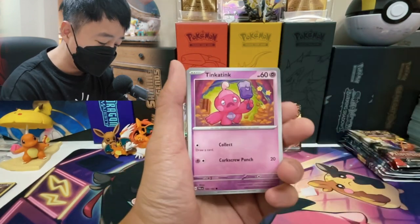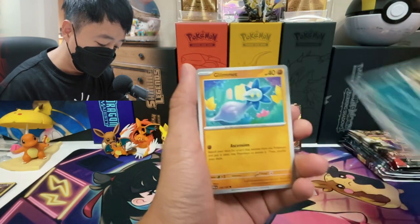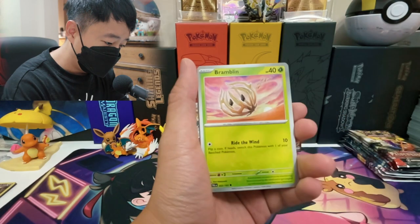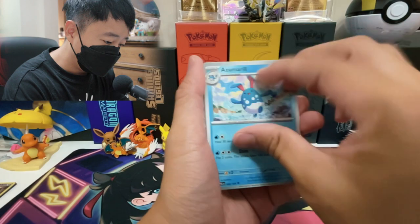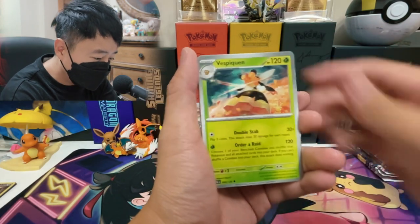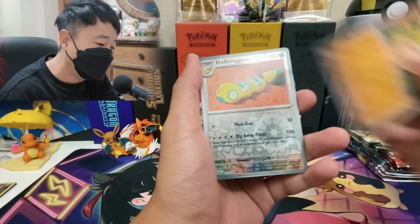All we have is three pulls: one Iron Treads EX, two EXs. We got Strudel, Limit, Bramblin, Kilowattrel, Osmeron. Come on. Vespiquen. Come on. At least one good pull. We got Mankey, Dunsparce, Palmas, a holo.